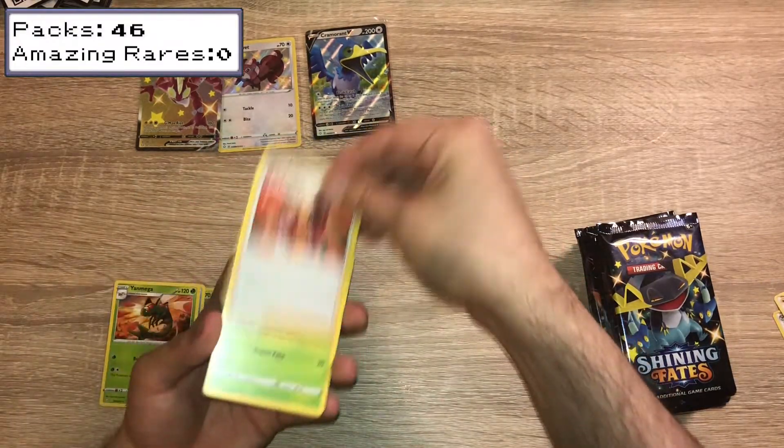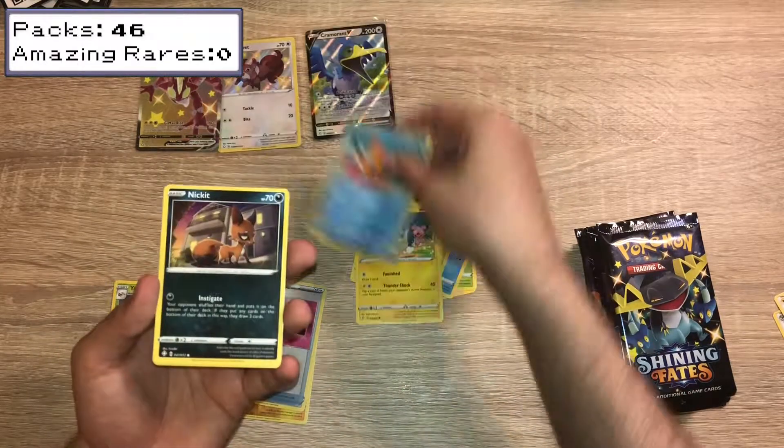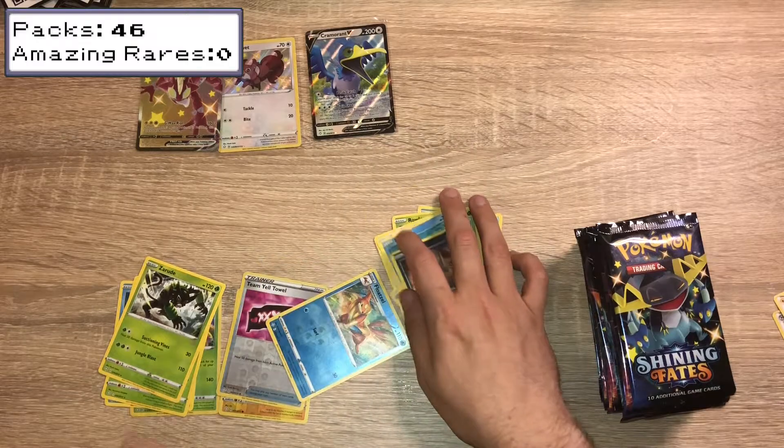We have a Gym Trainer, Thwaki, Floatzel, Rowlet, Eevee, Morpeko, Bweezil, Nickit, Reverse Holo Floatzel. It's not a rare, it's not common. Nice — I need that for my set though.